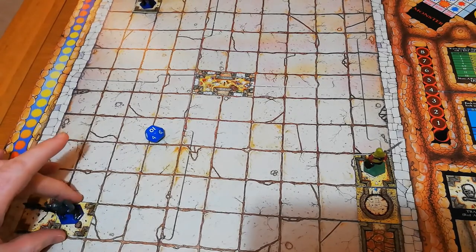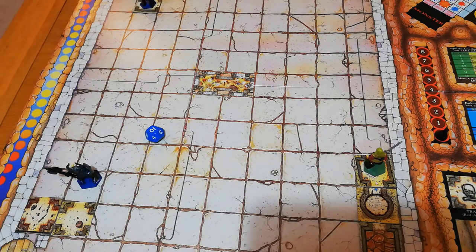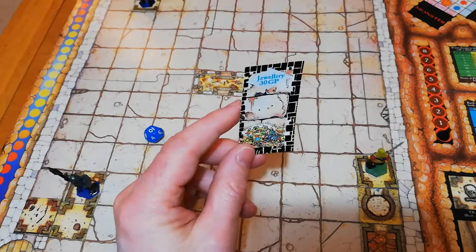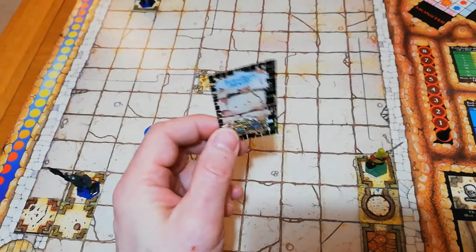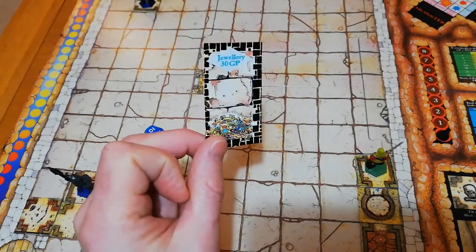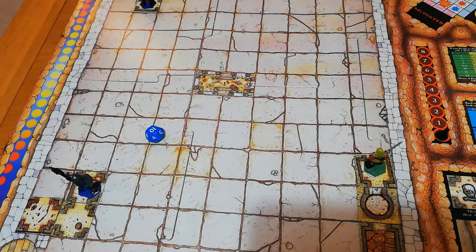Ulfgrimhand draws another normal room and finds 30 gold pieces. Joking aside, if Old Grimhand turned around now and escaped, we would probably win — that's the level of challenge in this system. But we will continue.